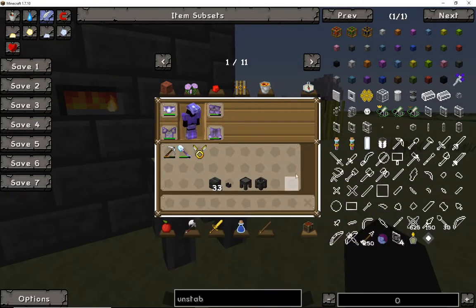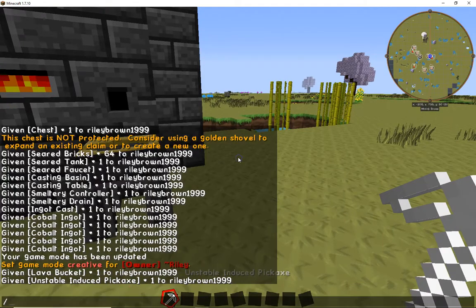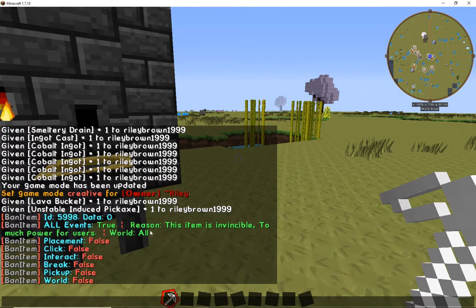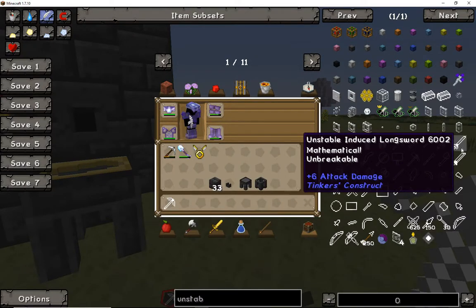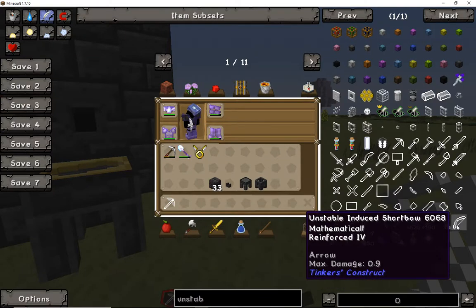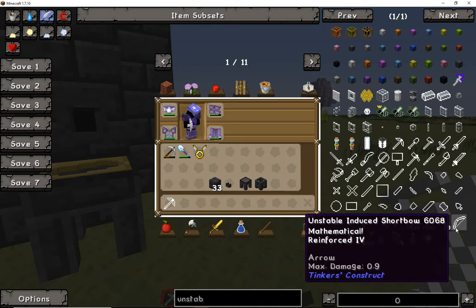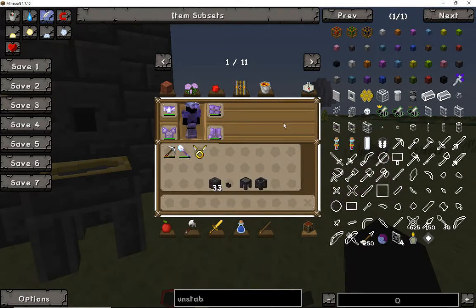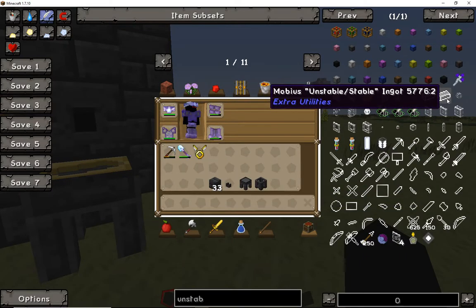I would go through and use the unstable ingots — I can show you that the unstable ingots can actually be used to make these other tools and weapons. But because of this server's rules, this is why I am not using the unstable ingots to make the tools. This item is banned due to the fact that it is invincible — it never breaks — and it is too powerful for the users we will be having on here. The short bow and long bow are the only unstable tools allowed on my server.